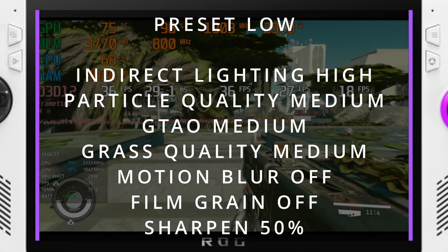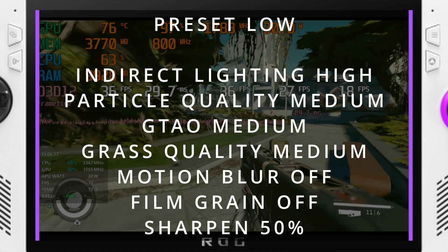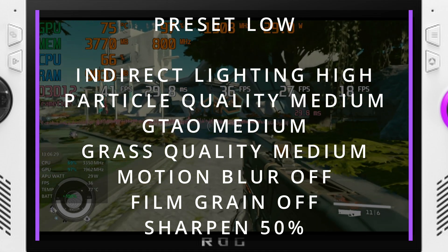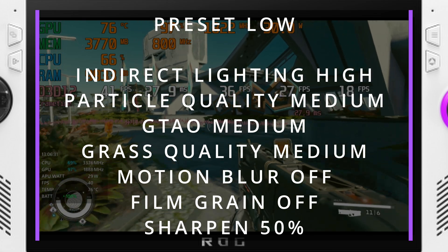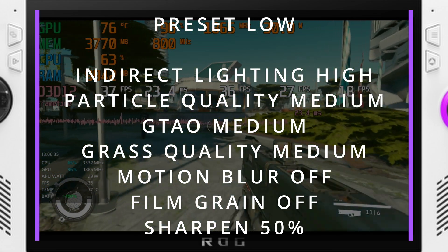Sharpening you can play with. I found that sharpening at 50% is kind of the sweet spot on a handheld screen, whether you're on the Steam Deck or the ROG Ally.